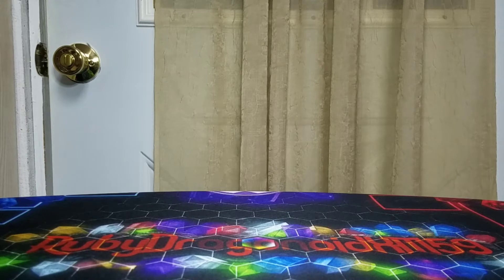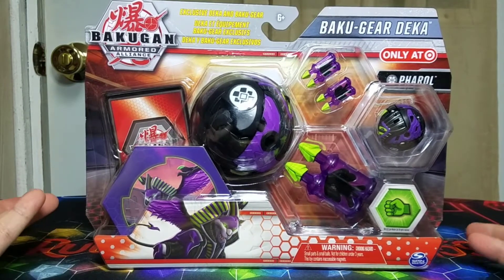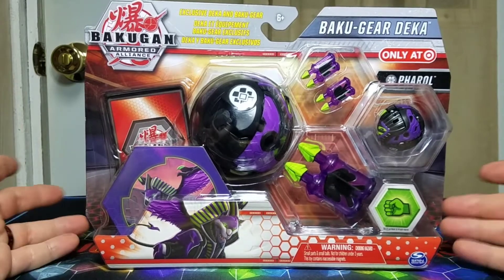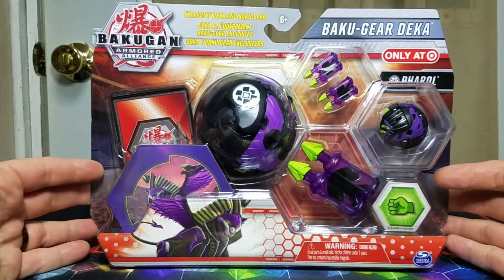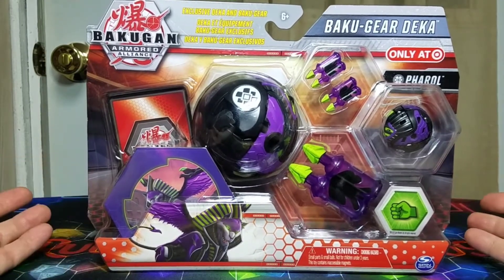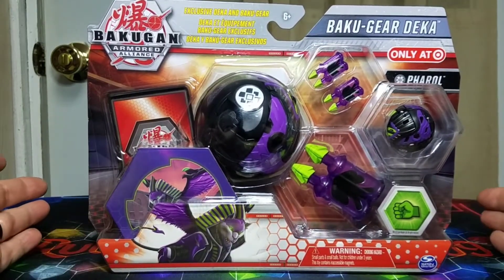What's going on Ruby Squad, it's your boy Ruby Dragon! Today we are gigantamaxing our Bakugan. We're looking at the Bakugir Deka set that was only available at Target — this is the Darkest Pharaoh version. Unfortunately I have not been able to find the Dragonoid Trox version, though they do have one. Hopefully maybe on Target.com they might have it, but so far nothing.